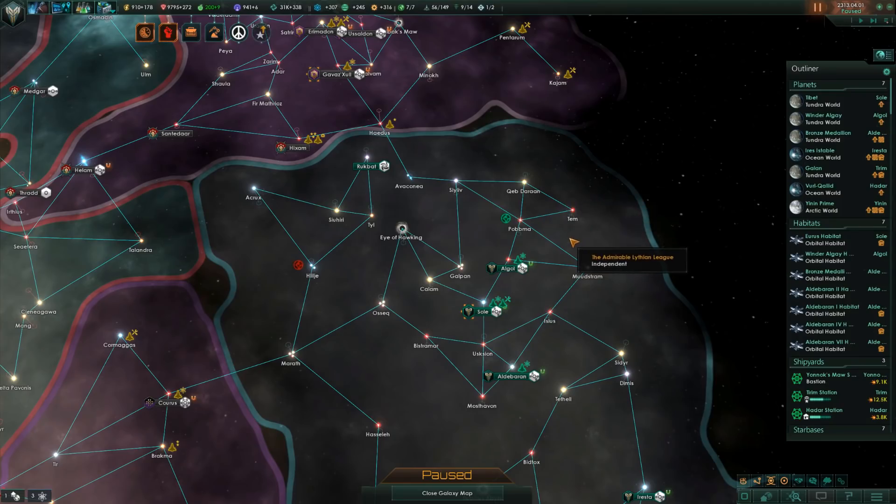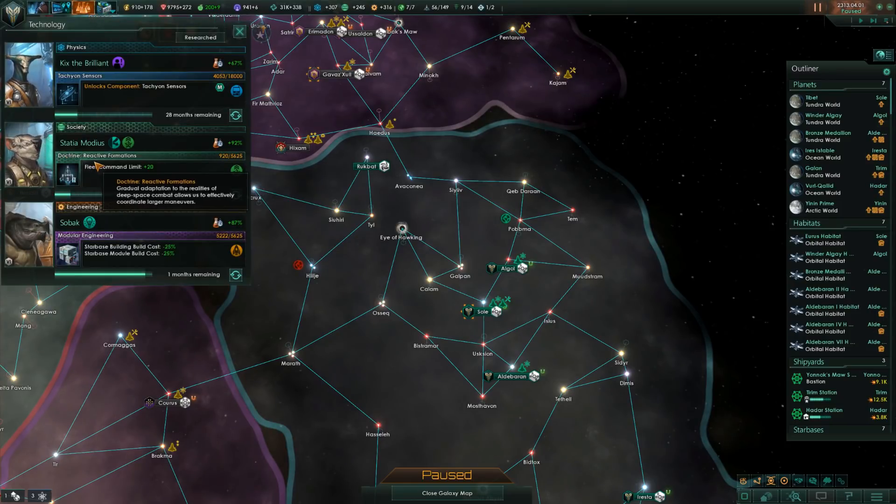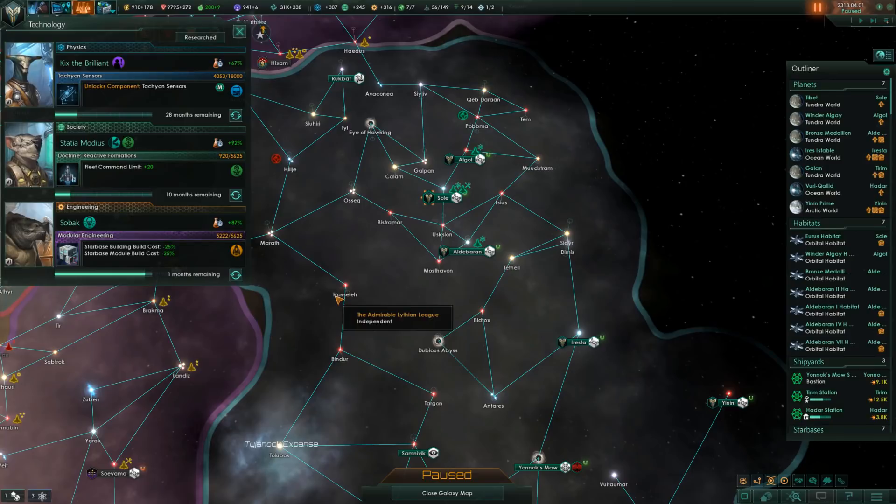Now, technology in this game has two very significant aspects. You have the visible aspect, which you can see from the tooltips, and there's also the invisible one, which you need the wiki and preferably a tech tree to comfortably navigate. So let's start with the basics.